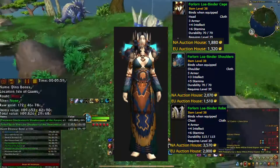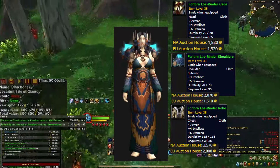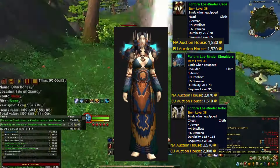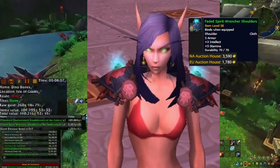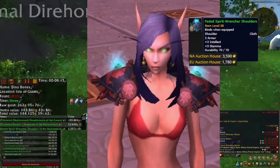Here's the cloth set you can get. It looks like you can only get the chest, shoulders, and pants. The Forlorn Loa is the blue color set and is worth about 1 to 4k average. While the Faded Spirit Wretcher set is a red color. The chest piece is selling for 2 to 3k, the helm is selling for 2k, and the shoulders are selling for 2 to 4k. I really like the blue set, but this set in both colors really looks nice, especially on the female model.